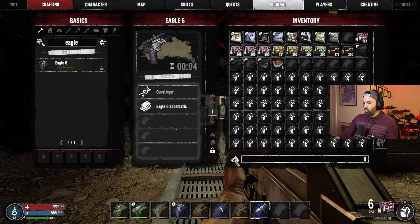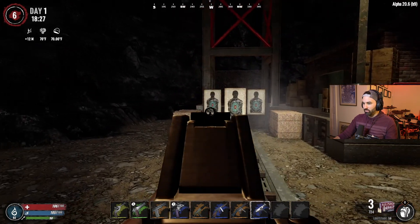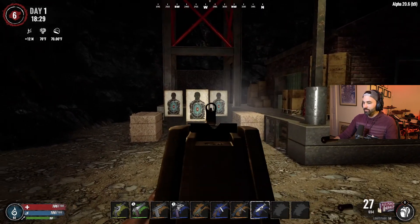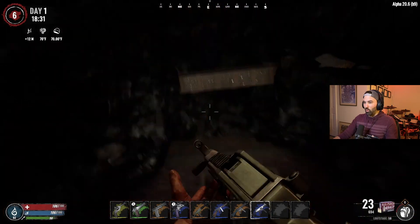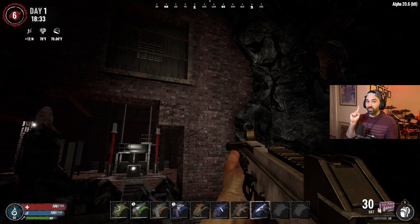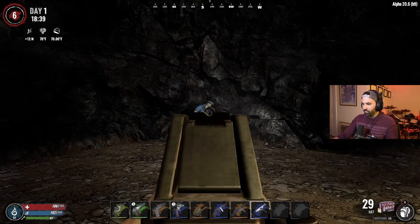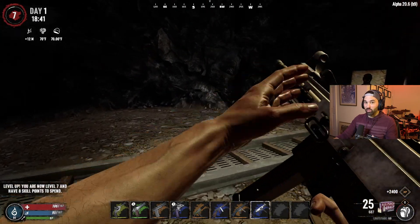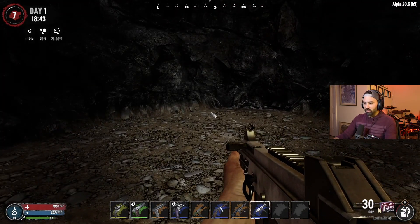Last but not least, we're going to try out the Heckler and Koch UMP. Good shit — I'd have to say this gun is actually really, really powerful too. I was on my way through this POI — this is like one of my favorite POIs, by the way. Let's get a zombie fat cop feral. That actually didn't take much to take him down, and I don't think I hit him in the head every time either. So as you can see, this gun is pretty powerful.